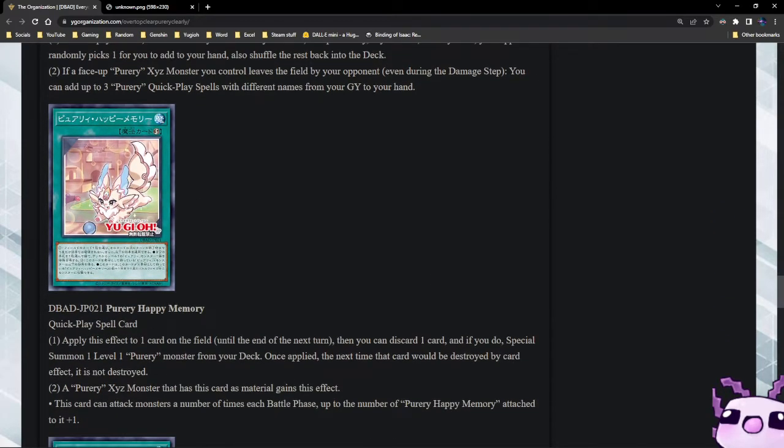Next up we have Puri Happy Memory — apply one effect to one card on the field until the end of the next turn. You can discard one card and if you do, special summon one level one Puri monster from your deck. Once applied, the next time that card would be destroyed by a card effect, it is not destroyed — so this just chains to Lightning Storm, Dark Hole, or anything similar. A Puri Xyz monster that has this card as material gains this effect: this card can attack monsters a number of times each battle phase up to the number of Puri Happy Memories attached to it plus one — so you're getting two attacks.